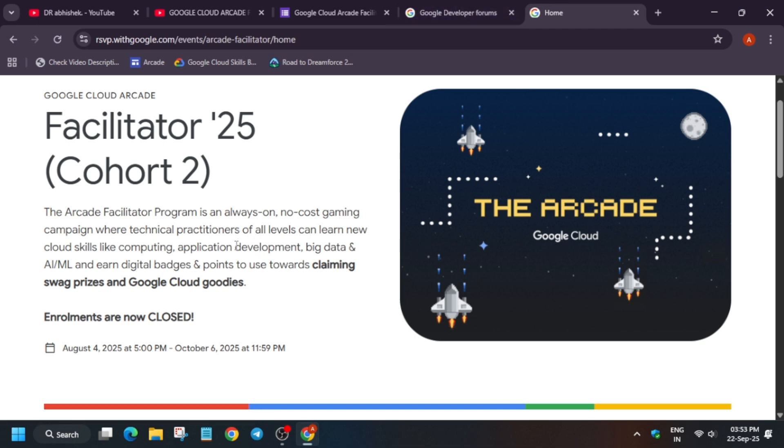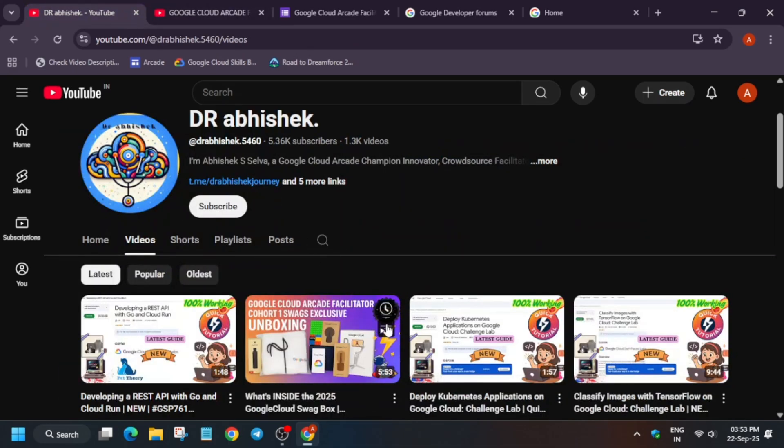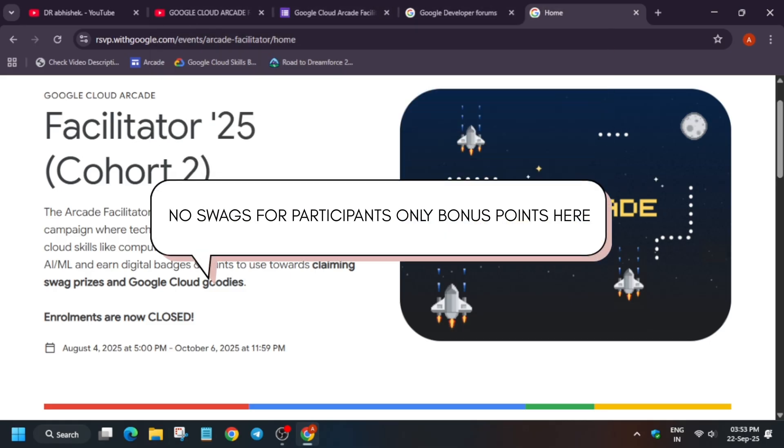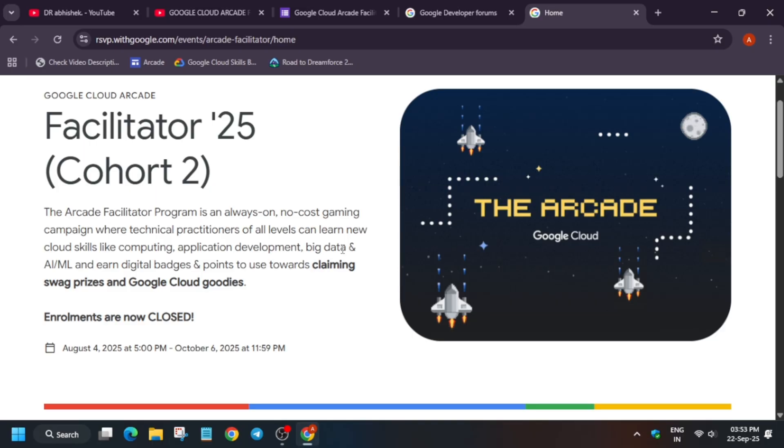Many of you are worried: as a normal participant, will you get swag? These swags are only for facilitators who are helping you learn and accomplish milestones. Similarly, facilitators have their own milestones, and depending on those milestones they receive swags. To clarify the confusion: there is a facilitator and a participant. If you joined using any referral code shown on a creator's video, you are a participant. If you hosted the event and someone joined using your code, you are a facilitator.